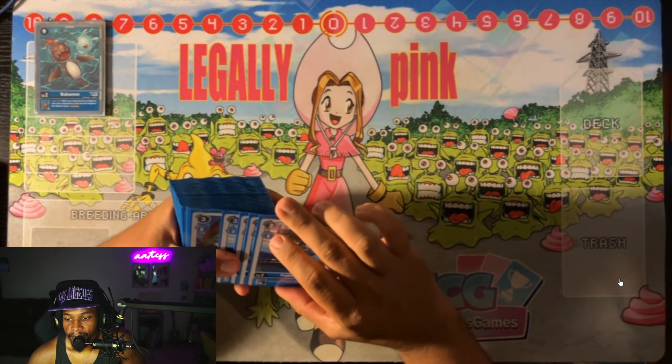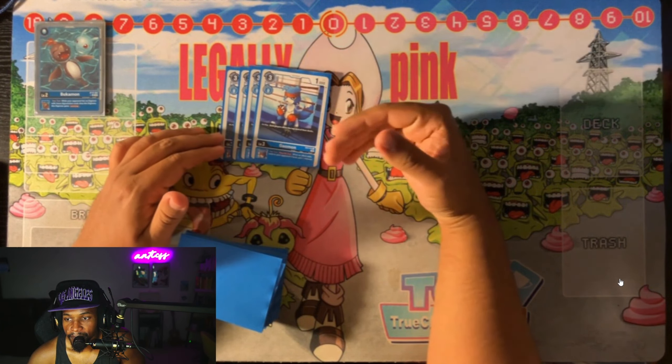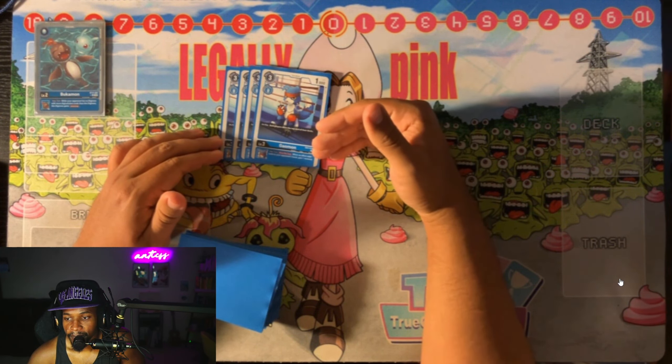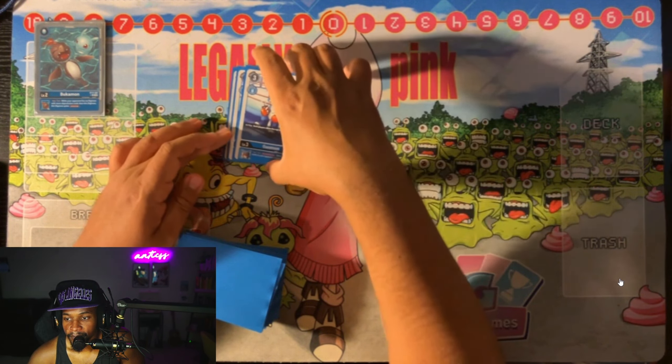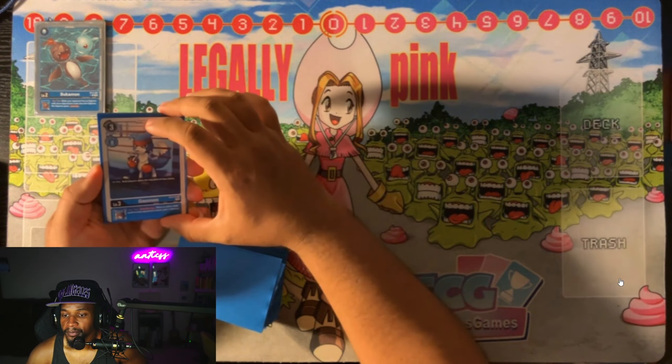Moving on to our rookies, we have four copies of EX4 Gaomon with the on-play that makes both players draw a card from the top of their deck, and the inherit of when a card is added to your opponent's hand by an effect, gain one memory during your turn once per turn. This is our go-to rookie as it just helps us gain a lot more memory throughout the turns as long as it sticks around.